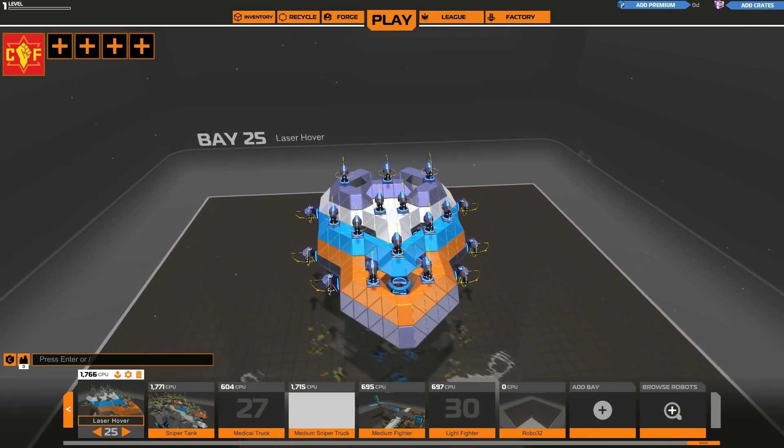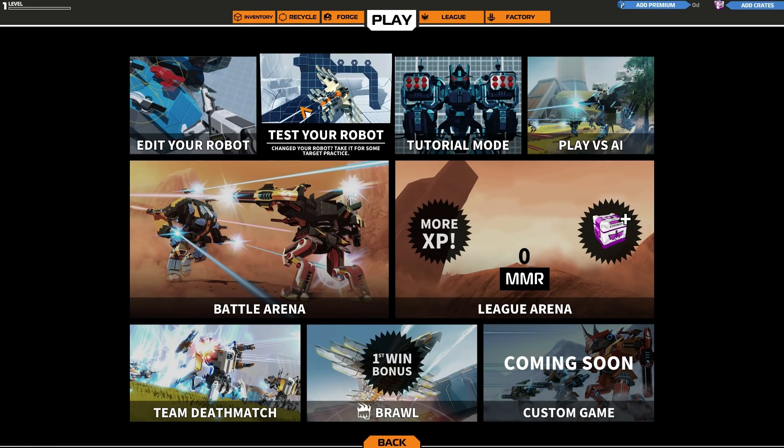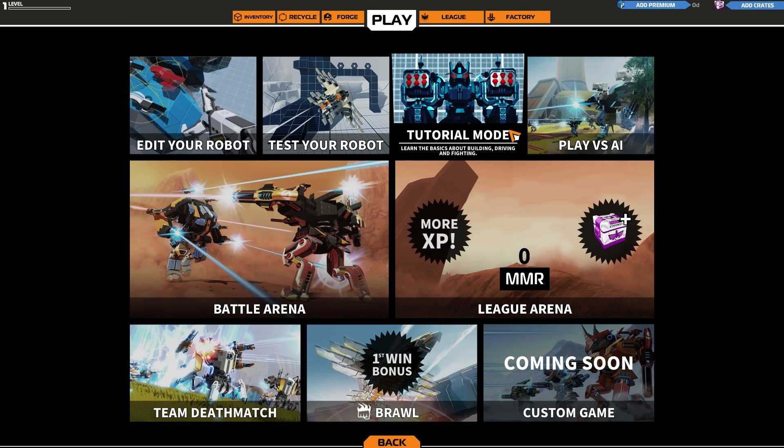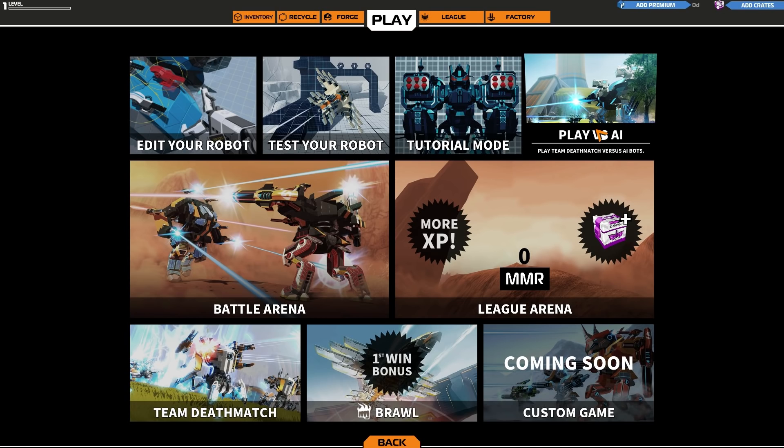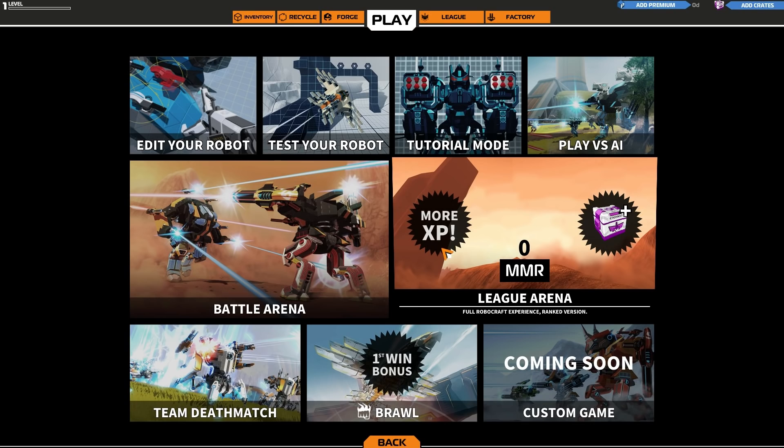Now let's focus on the play button. This will open a library of options which includes editing your robot, testing your robot, tutorial mode — which I would highly recommend after this video — and Play vs AI, which will take you to a team deathmatch against AI bots. Battle Arena is sort of a 5v5 domination mode where you capture points.